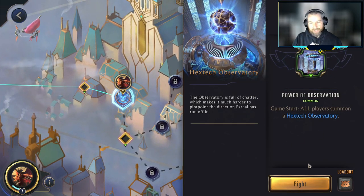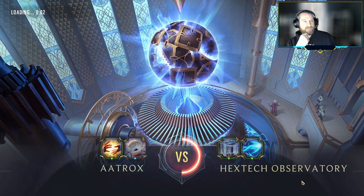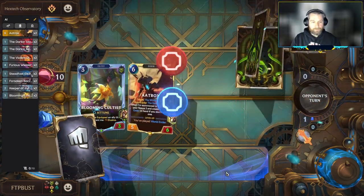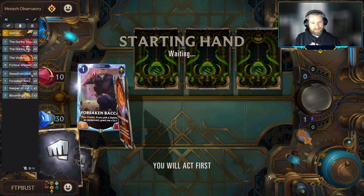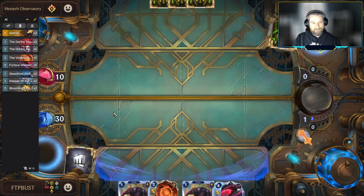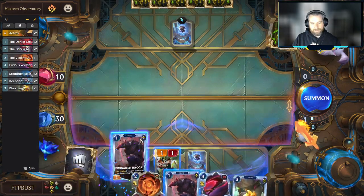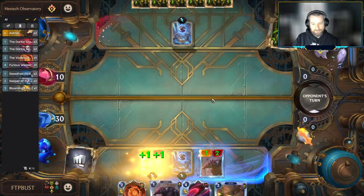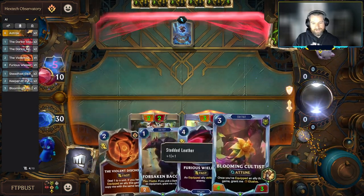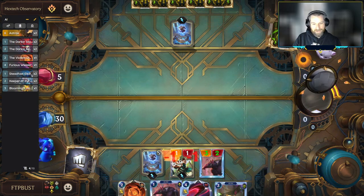Battling the Hextech Observatory — at the beginning of the game, all players summon a Hextech Observatory, which refunds the mana you play on your first spell of the turn. We'll take a mulligan here and see if we can't find an equipment for our Sparring Student. We do not. There's the Darkenageus. It doesn't look as compelling when you start with both copies of Forsaken Bakai in hand.